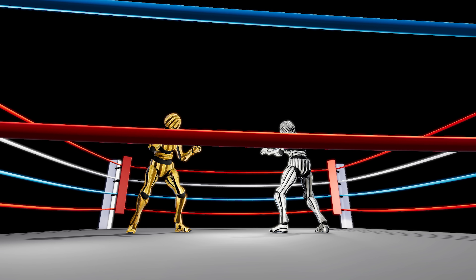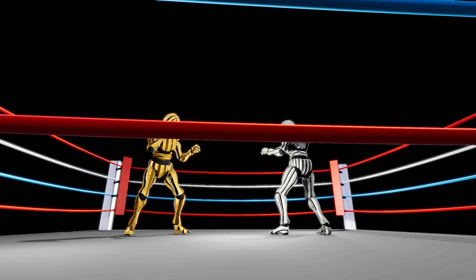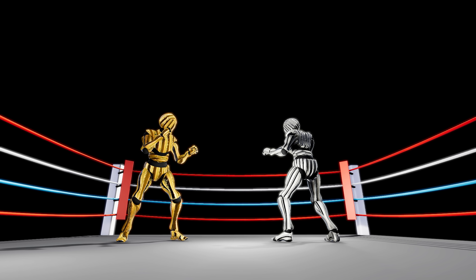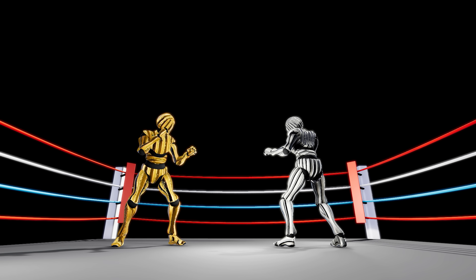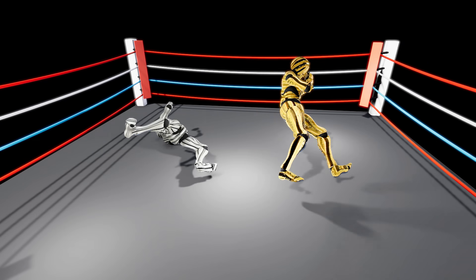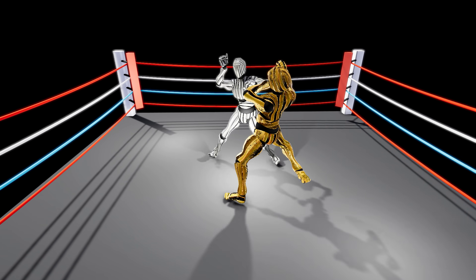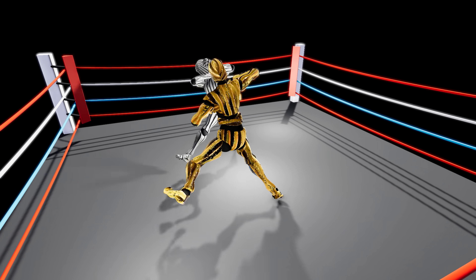Despite training our agent for millions of steps, it failed to learn any meaningful behaviour. Was our simulation faulty? Maybe our avoiding mechanism was wrong? Or perhaps the observations we fed into our neural network were not sufficient? All these are possible explanations, but perhaps the most evident reason can be found by observing the training itself. Whether punches are being thrown or not is irrelevant, because even if they are, it's short-lived. The agent simply fails to maintain a strong footing on the ground — a severe lack in balance.